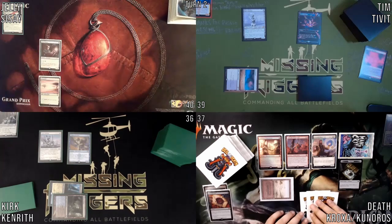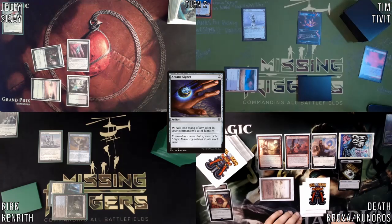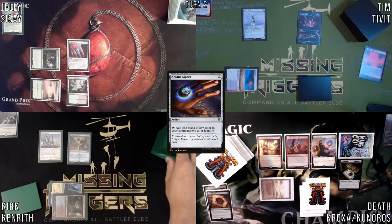Okay, I'll untap and draw. I'll play an Underground Sea, Arcane Signet. Yeah, you can draw. Both draw, okay.